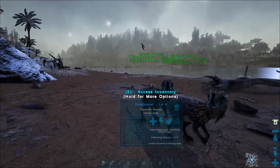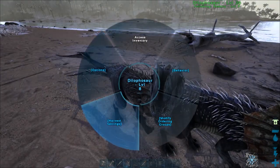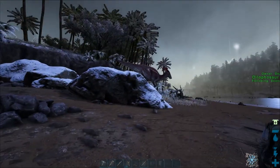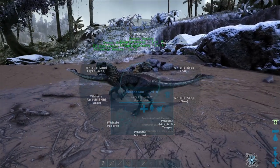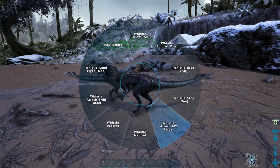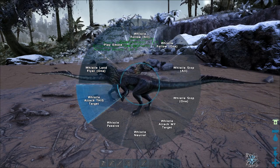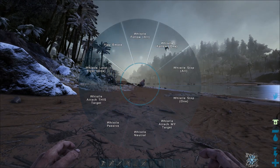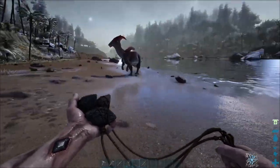You want to make sure your dinos are on passive before you start. If you hold the button to bring up the radial menu you can go 'Whistle Passive,' or hold E on them, go to Behaviour, and then Stance: Passive on both. Passive will stop them attacking anything — if anything attacks you they won't defend you, but you don't want them interfering with the tame. On neutral, anything that attacks them they will attack. On 'Attack My Target,' anything that attacks you or anything you attack, they'll join in. You've also got whistles to follow, stop, land flyers, and attack a specific target — really useful against raptors, for instance, since raptors can knock you off your mounts. Parasaurs aren't super fast but they're faster than you and a pain while you're trying to knock them out.